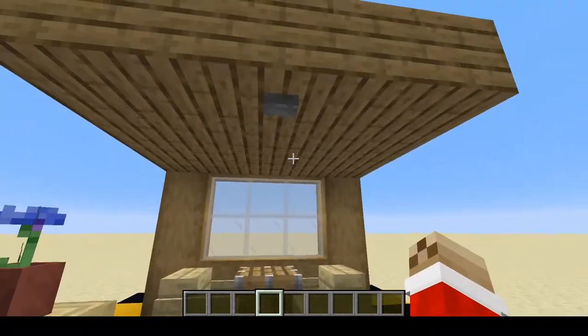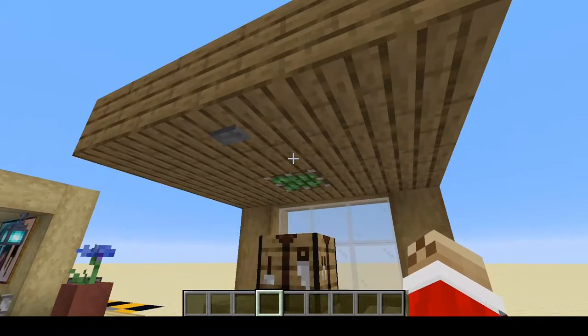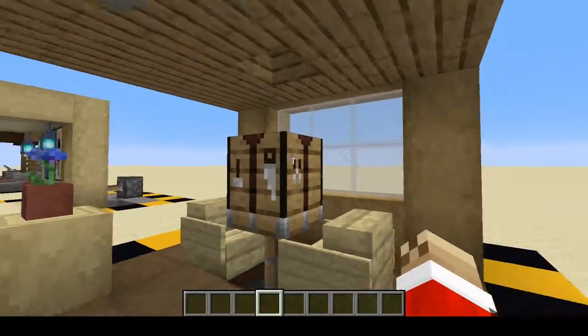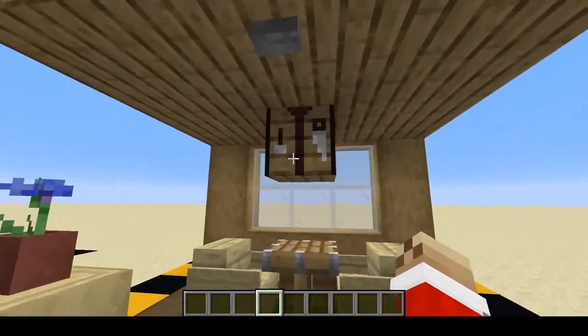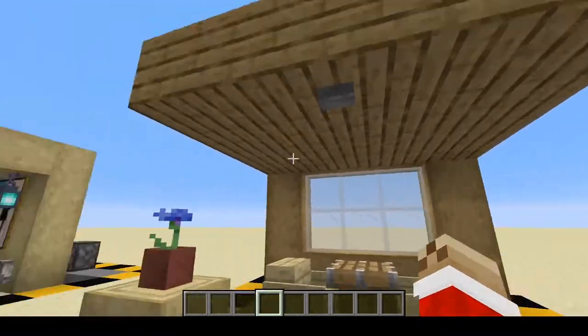You already saw the first contraption here in the intro. All you have to do is press this button and a crafting table comes down from the top of the ceiling. And if you're done crafting, you just press the button again and the crafting table goes back up again. Now let me show you how to build this.